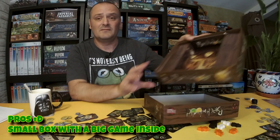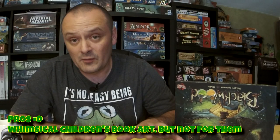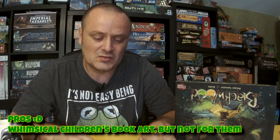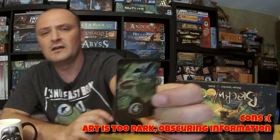Components-wise: it's a small box game with a nice interior, though it doesn't hold everything — everything goes in baggies. The overall art is really, really nice — whimsical, magical, a kind of kid-story sorcery, Roald Dahl-ish feel, which is really adorable. The only problem is that you'll have trouble finding the information you need because it's all very dark card art. The information could have been clearer — a bit brighter and poppier, maybe on a colour-coded bar at the bottom — especially for the ingredient cards from the forest and the spell cards, where you spend a lot of time looking hard to find what you need.